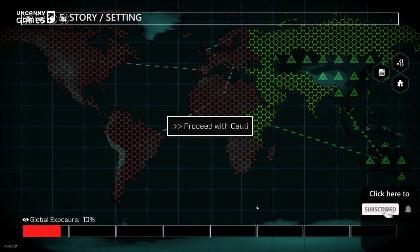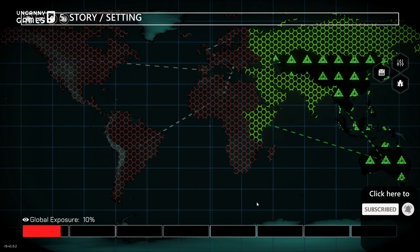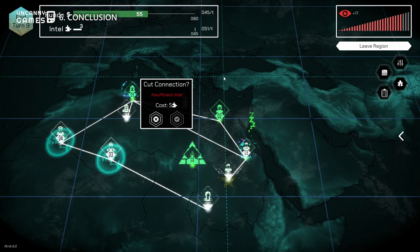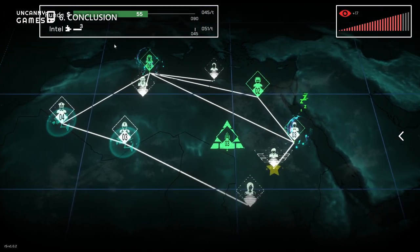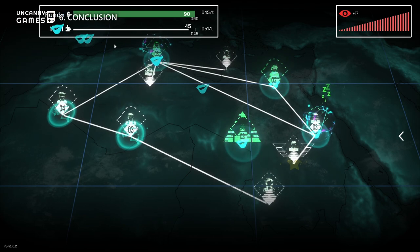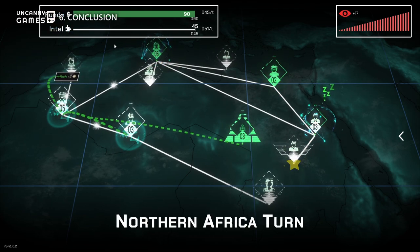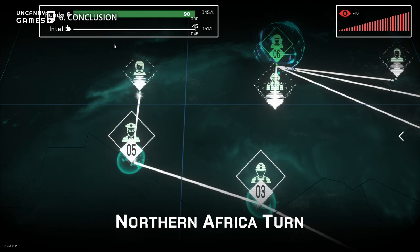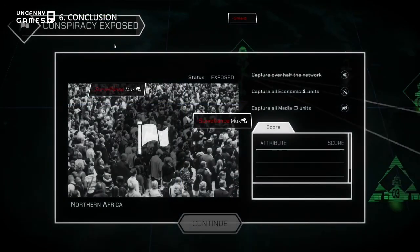There is no story here, but the setting and atmosphere the game creates certainly does a great job. Shadow Government Simulator is far from a grand and epic strategy game and actually plays more like a puzzle game rather than a grand strategy. In fact, for the later half of the game, getting the order of your moves and targets wrong could be extremely punishing.